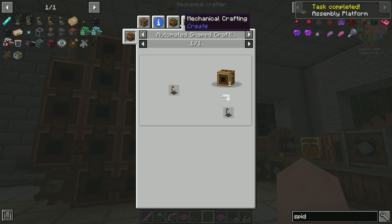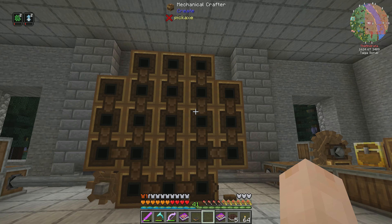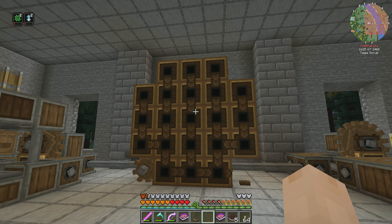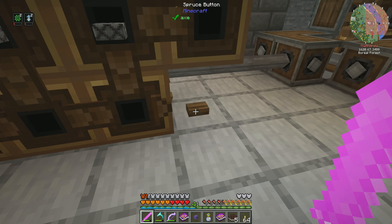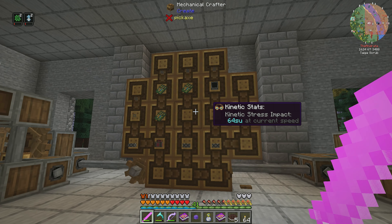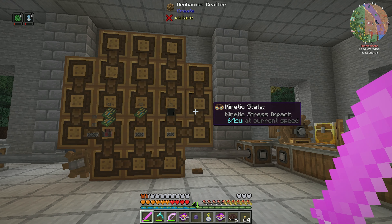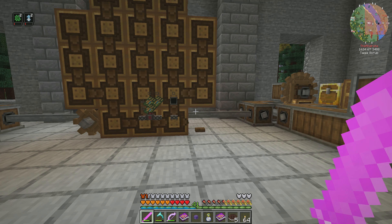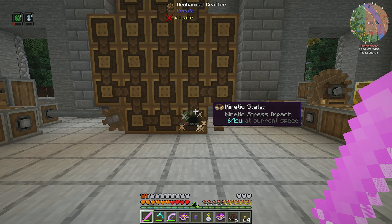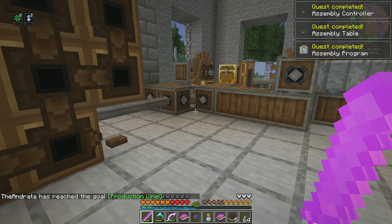That's where all the assembly takes place — that takes care of that. I'll get all of the other things made off camera because it's going to be the same process and you're not missing anything. Our last item is going now, so we have all of the other things ready to go. This is just our controller itself — this is where we do all the programming and tell it what we're making. And that should complete this quest. Ta-da.